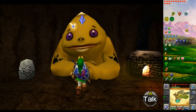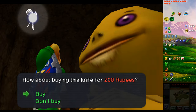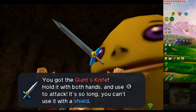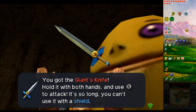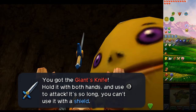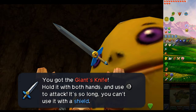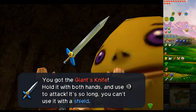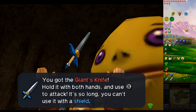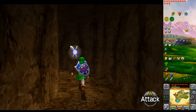There's a giant Goron — look at the size of him. He just completed a small weapon. How about buying this knife for 200 rupees? So there you go, we got the Giant's Knife. You've got to hold it with both hands, which means you can't use your shield with it. But it is the most powerful sword in the game, believe it or not, because it does twice the damage of the Master Sword. I always thought that was a bit weird — there's a sword more powerful than the Master Sword, which is meant to be the ultimate sword. We'll put that bad boy on later.